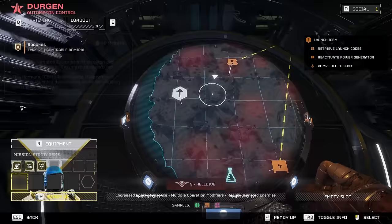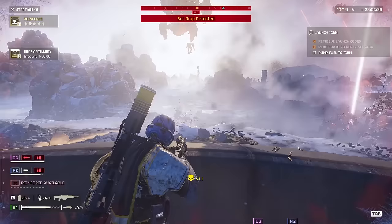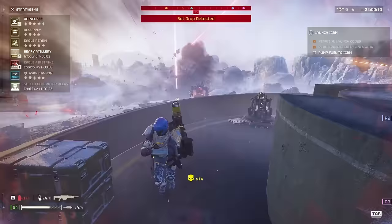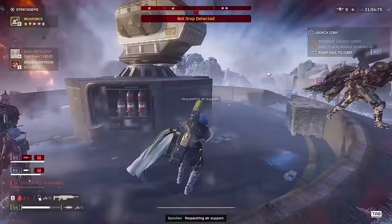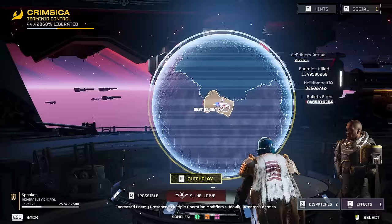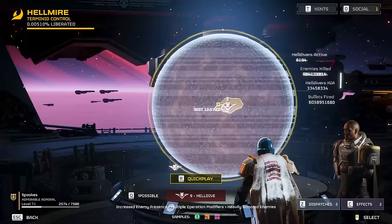Automaton missions are more annoying since they have the AA modifier. This causes you to have one less stratagem available, and that can hurt a lot. Even when you have all four slots available, you still might have a small hole in your loadout. It's difficult to flawlessly prepare for absolutely everything. Cutting off an entire quarter of your total ability will hurt no matter what. In the future there will likely be quite a lot of different modifiers, maybe even special operations or mission types that affect your stratagems even further. The main point is that you should always weigh your options. Don't throw yourself headfirst into the first operation you see; decide what will hurt you the least.